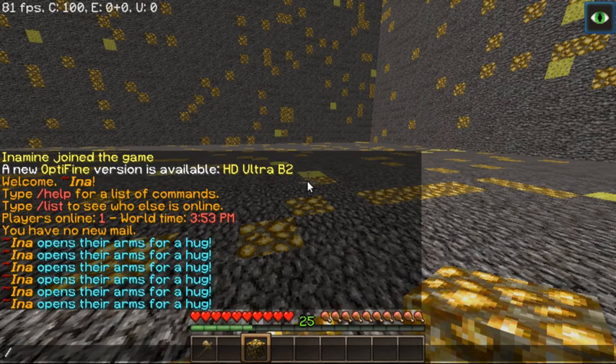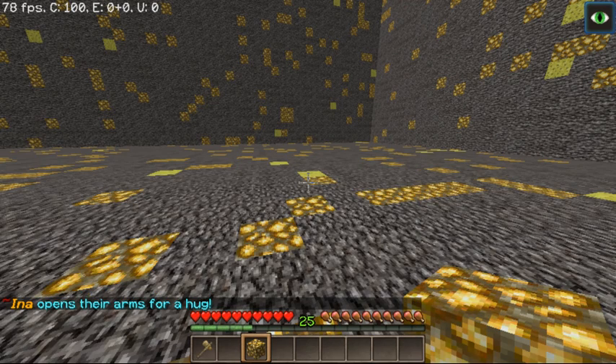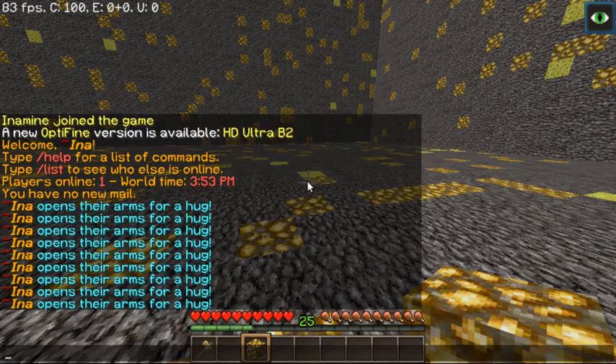So let's go ahead — as you can see I've already used it several times here, but if I do hug, just a normal default emote, you can hear there's a little sound. That's a villager yes, I do believe is the sound I'm using.